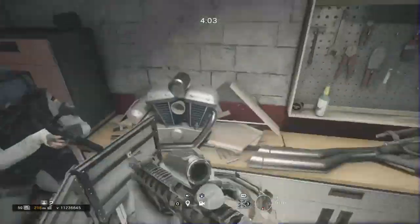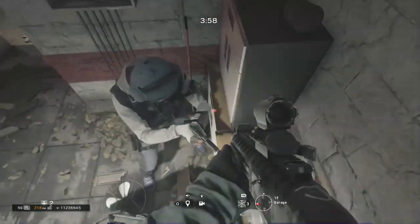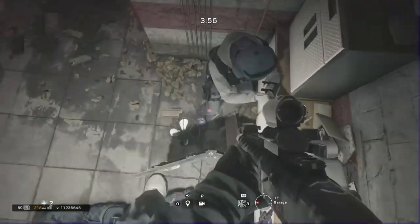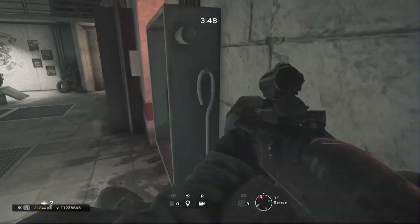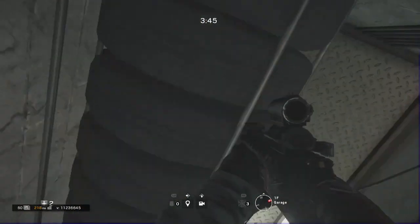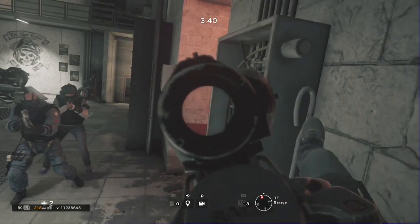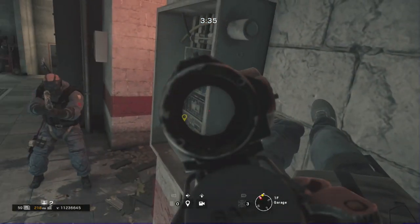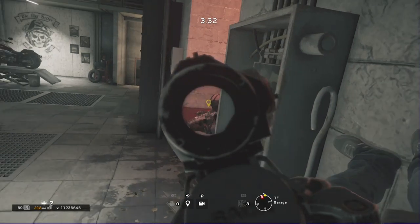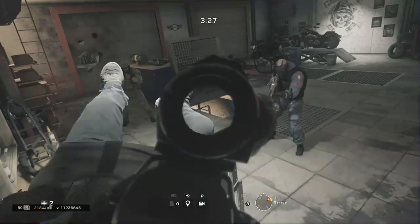Same as all the other ones — just sprint on top of your teammates, and once you get up here just crouch. Make sure you crouch and walk on top of your teammate, or in this case enemy, and you're up. Make sure you don't go prone because if you go prone you can't crouch. All these spots where you saw me using teammates as a stairway — you can use just one person, but I'm doing this because it's a lot easier.